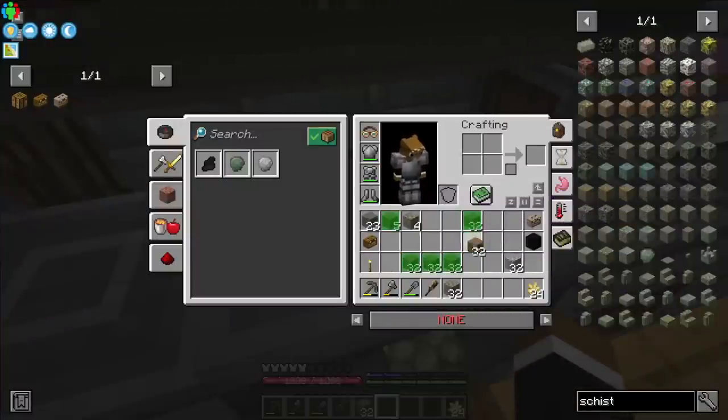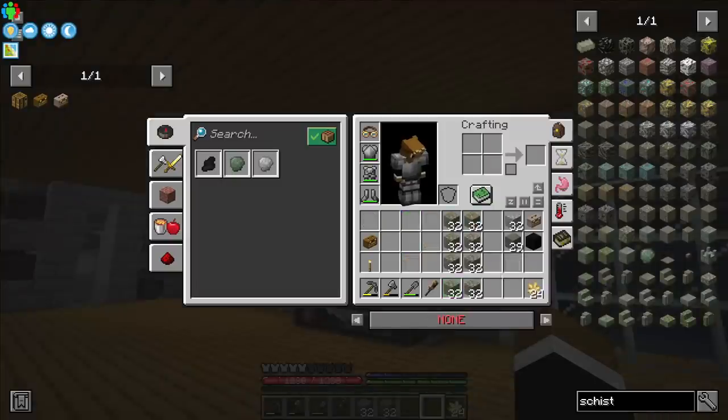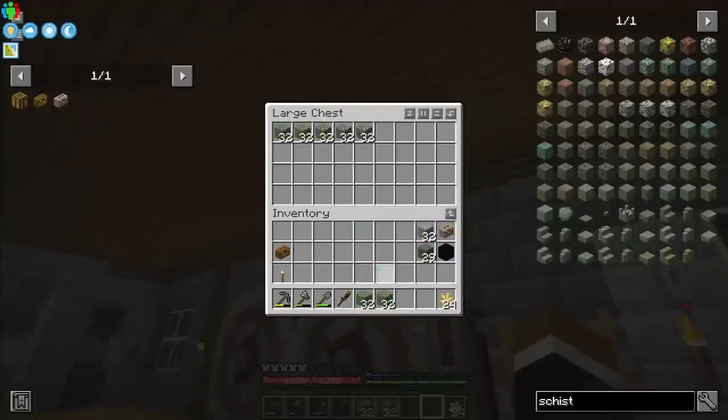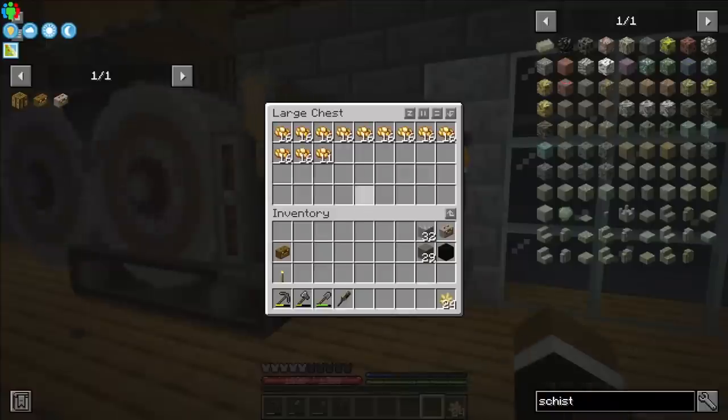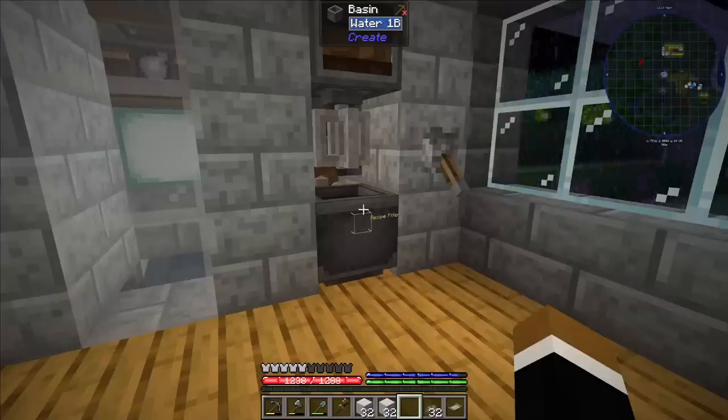Unfortunately we lost some sandy loam dirt and some silt dirt — I have to make more. Now I've got 8 stacks of schist cobble. Let's break it down — first into gravel and then guano. Using the 32 guano, I can now make 256 loam dirt.